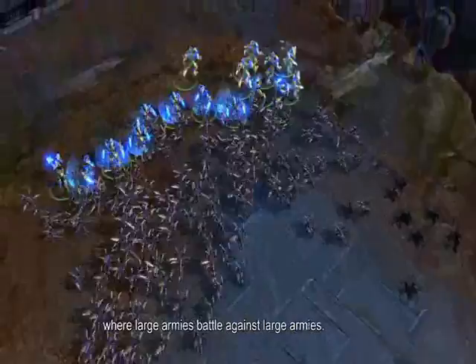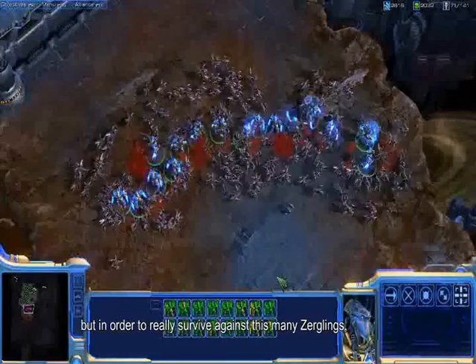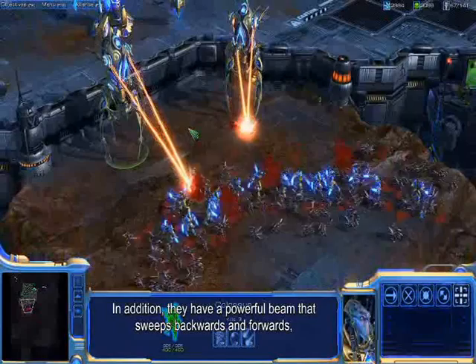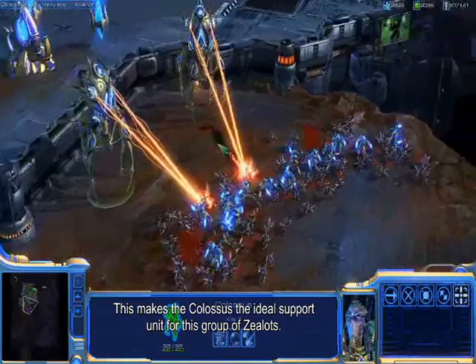As you can see, StarCraft is still a game where large armies battle against large armies. Our upgraded Zealots can hold the line here for a short time, but in order to really survive against this many Zerglings, we're going to need to bring in some additional firepower. These are the Colossus. They're powerful robotic units that can use their long legs to step up and down cliffs. In addition, they have a powerful beam that sweeps backwards and forwards, able to do large amounts of damage to small, swarming units like these Zerglings. This makes the Colossus the ideal support unit for this group of Zealots.